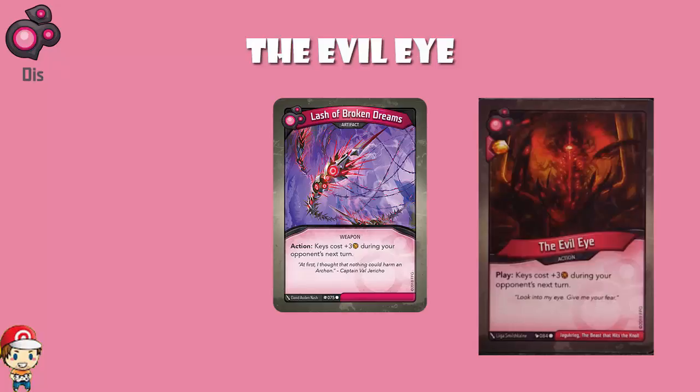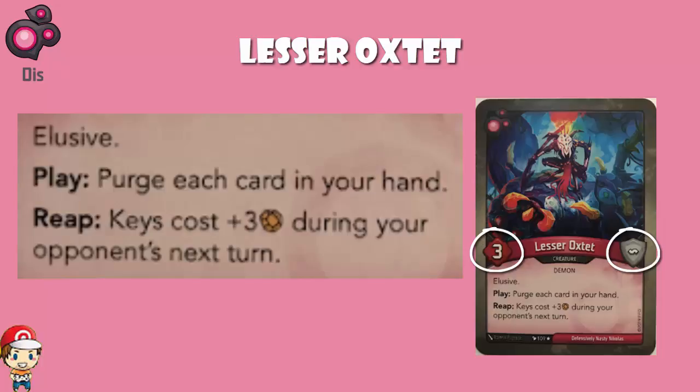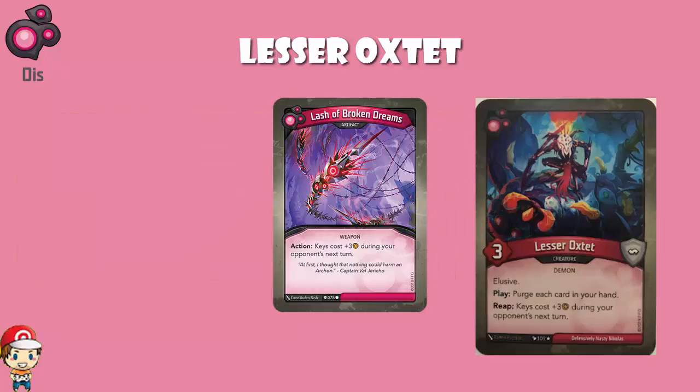We can also talk about Lesser Ox Tip. It is a three-power, zero-armor creature with elusive, so you've got to attack it twice to get rid of it. When you play it, you have to purge each card in your hand. Purging means it goes away — it ain't coming back, it's purged, it's gone. There's no saving cards for next turn. As a bonus, that means you're drawing six new cards at the end of your turn, so you are completely refreshing your hand. But it has a reap skill whereby keys cost plus three amber during your opponent's next turn — very much like Lash of Broken Dreams when you reap, except Lash of Broken Dreams is just an action. Whereas this being a reap skill, you get an extra amber because reaping gets you amber.